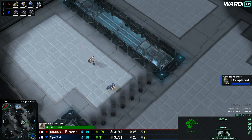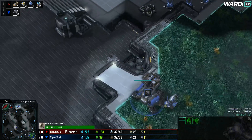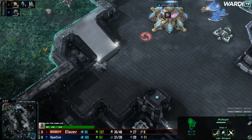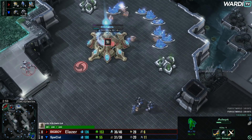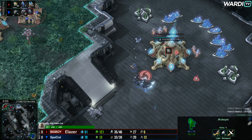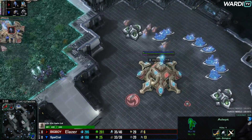SCV coming across here, and we're going to see the Marine and Marauder moving up the left-hand side. Right now Parting just has no idea that there's no natural expansion, and as two Marauders are about to arrive, Parting only has a Stalker. He doesn't have a Shield Battery, and he's in quite a lot of trouble. These probes don't even know where to go initially — Parting is in a lot of trouble.